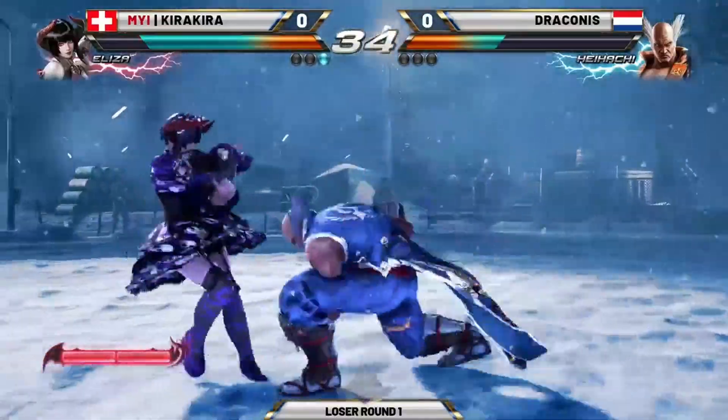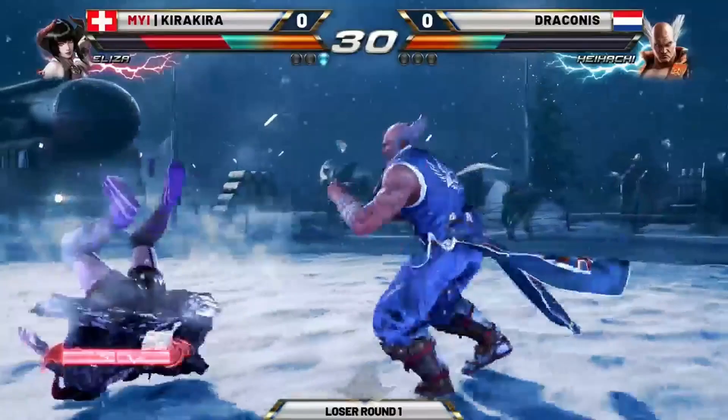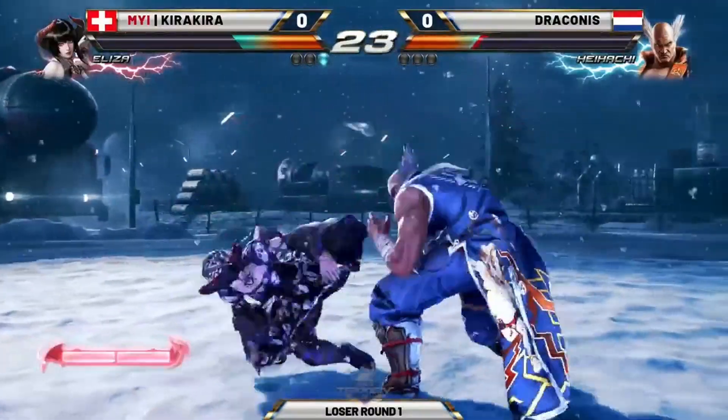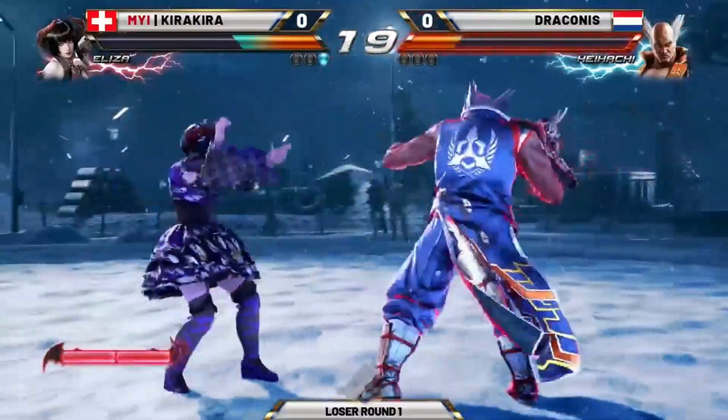Unlike Akuma and Geese, the other 2D characters in the game, Eliza never had a nerf to her meter gain. So she almost always has a bar or is near having one. This is a good position for Kira — two bars, one round — looking to close out this game. He might be looking to use these bars very soon.